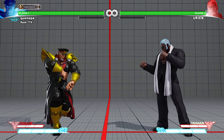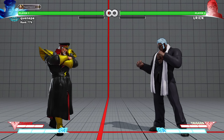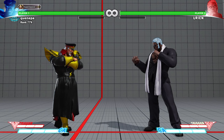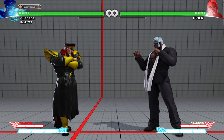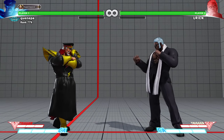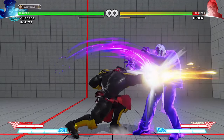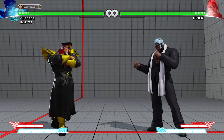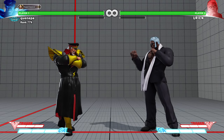In the neutral game, Urien does have good buttons as well. His medium kick is pretty good against Bison — if you see Bison trying to poke you can stick out medium kick to interrupt him. But if Bison is really spacing well then you kind of have to stay defensive. Urien's crouching medium kick beats Bison's crouching medium kick — it's longer.